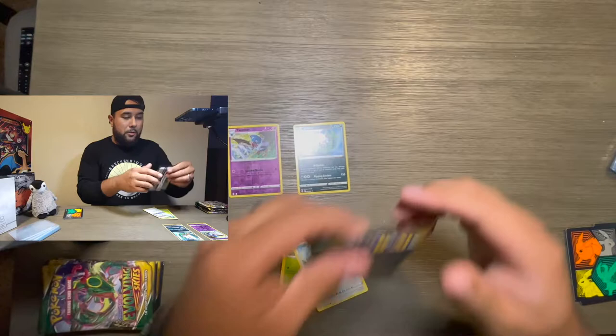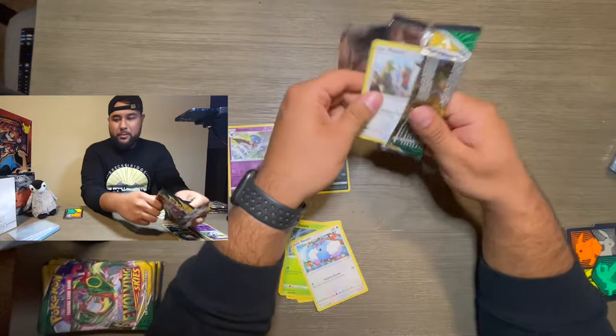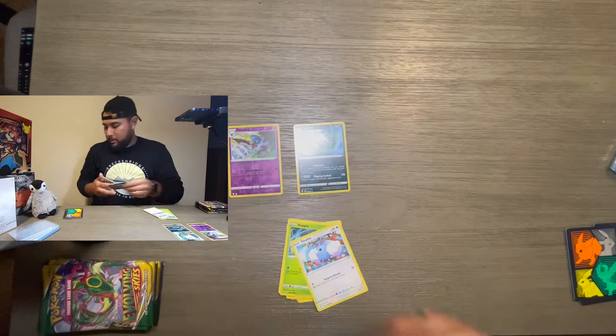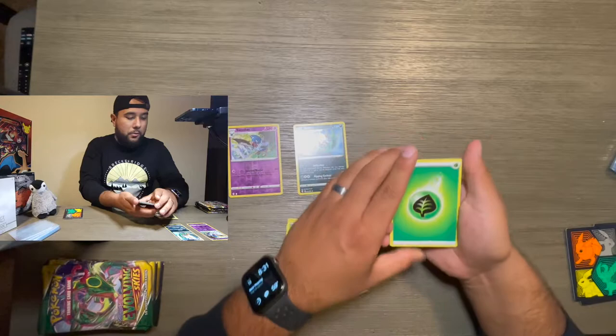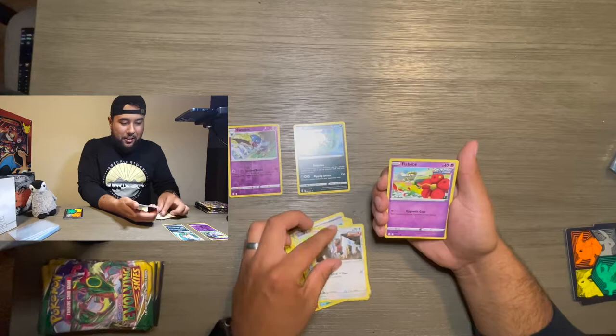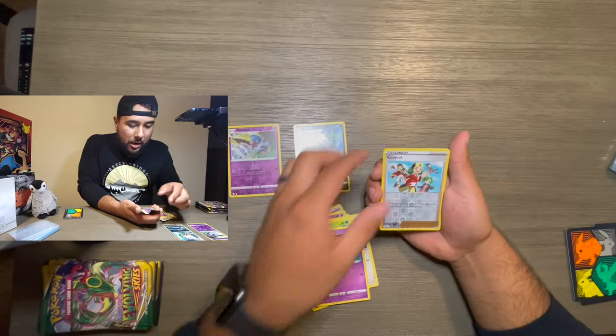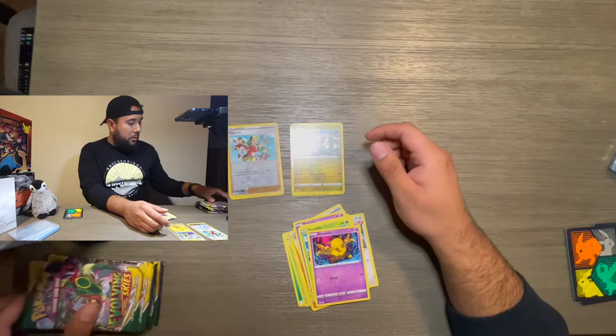Not too bad, let's keep going. I know we could pull that Rayquaza. Alright, that was easier to open than I thought. Leaf Energy again, Crystal Cave, Snow Leaf Badge, Sliggoo, Flabébé, Carvanha, Dwebble — because he's a dweeb, I'm just kidding — Bruxish, and a reverse holo Copycat, and a Flapple. We get an apple Pokémon — who wants an apple Pokémon? Nobody wants an apple Pokémon.